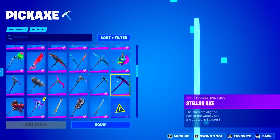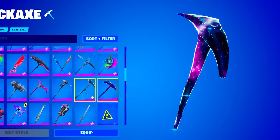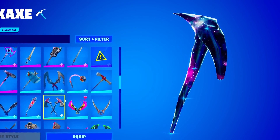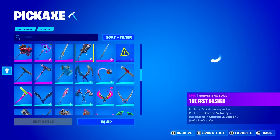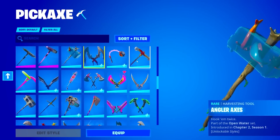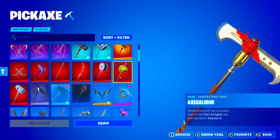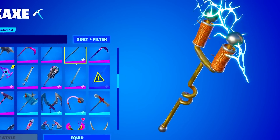The Scorcher, Scratch Mark, Stellar Axe of Season 6. This is the Galaxy Skin Pickaxe — let's go! So we do know that he has the Galaxy Skin now. The Galaxy Skin is extremely exclusive and rare if you guys don't know — consider yourself extremely lucky if you have it. Oh, and I completely forgot — he has the ACDC of Season 2.